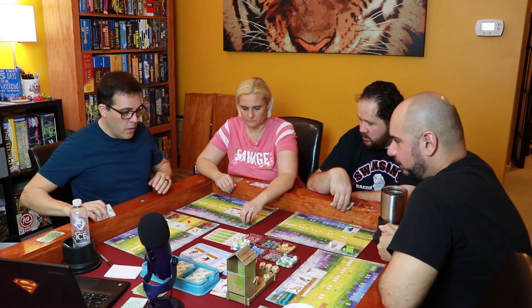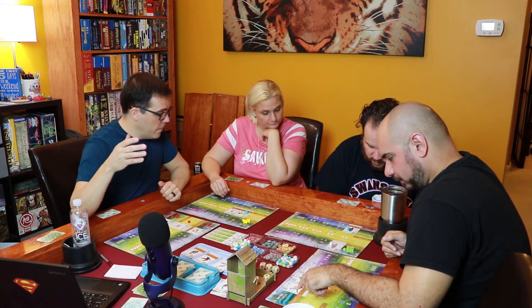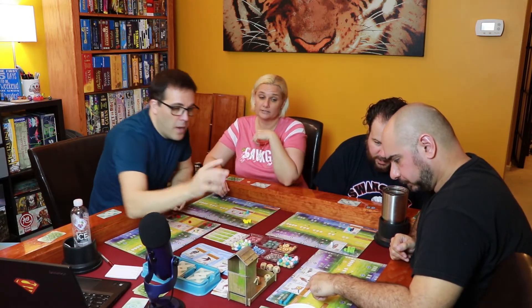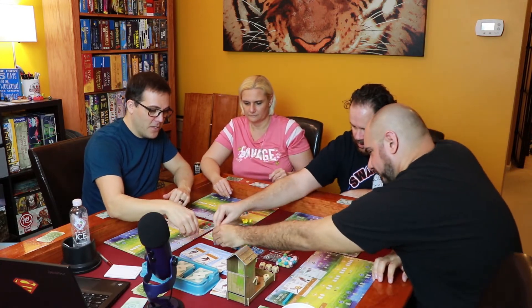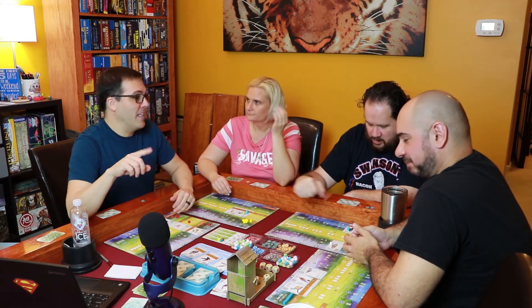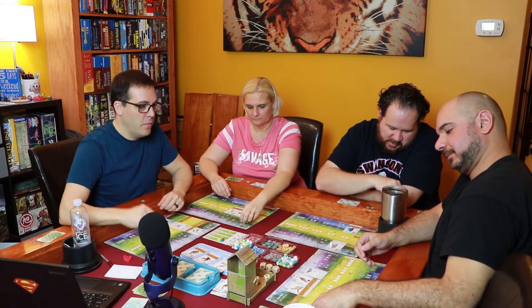End-of-round scoring: this round's goal is the most birds with a stick nest that have an egg on it. Nobody has a stick nest bird with an egg, so everyone ties. All players place a cube on first place and will each receive one point at the end of the game for that round.